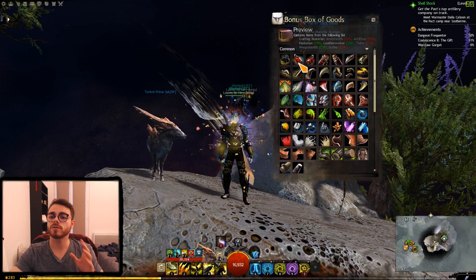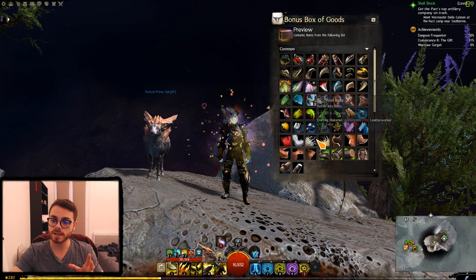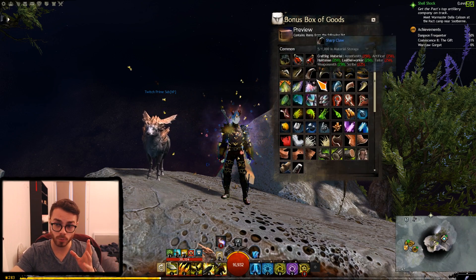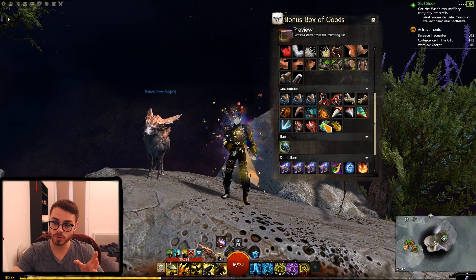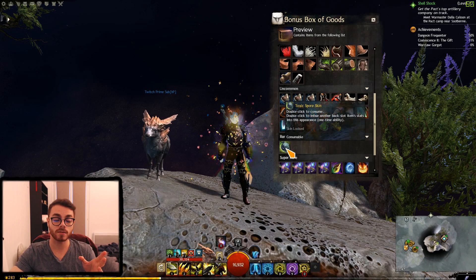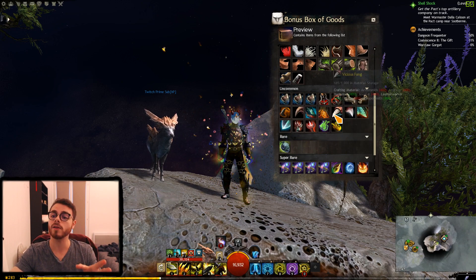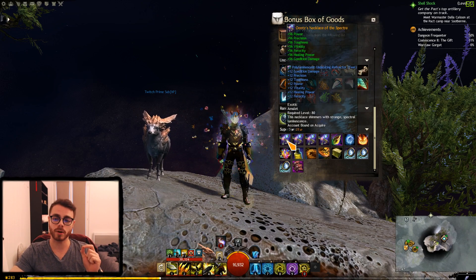This is the bonus box of goods. Looking at the top part of it, nothing too crazy in there, just materials — that's probably what most people are going to be getting. Then uncommon, slightly better materials, nothing too crazy either. The rare section has the toxic spore skin, which has been coming back way too often. And then what really interests us is the super rare part.